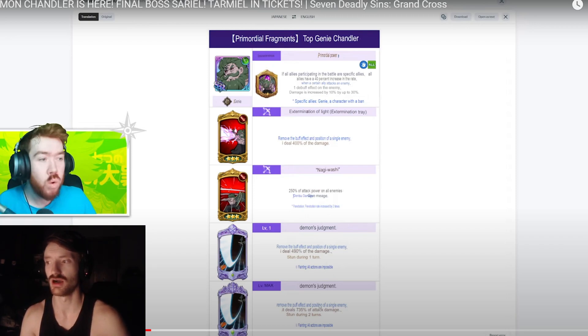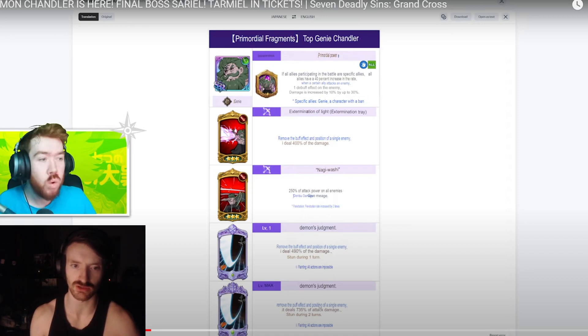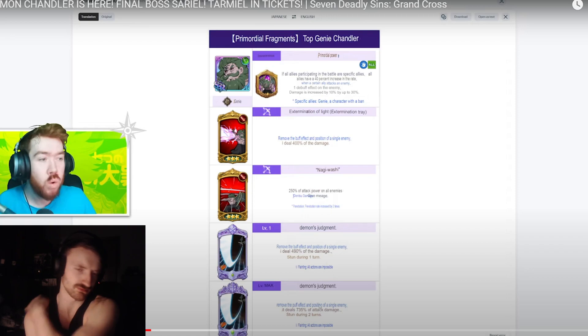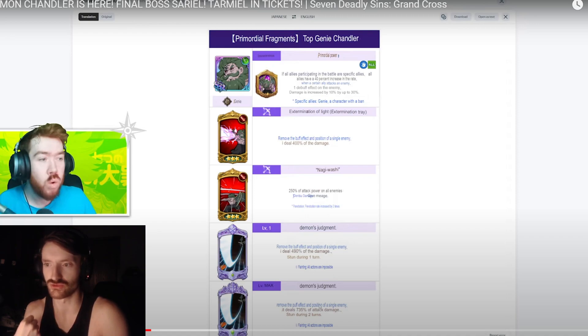One huge flaw for a demon team is Summer Merlin, the red Gother team, or Rimuru - they steal your buffs. They attack you every single turn because they pull 17 Merlin cards and you pull 17 attack cards. The demon team doesn't have many debuff cards unless you use Hendy, but they could obliterate Hendy turn one or two. You might have blue Zeldris for an infect, but that's only one card, and extort is only one card.